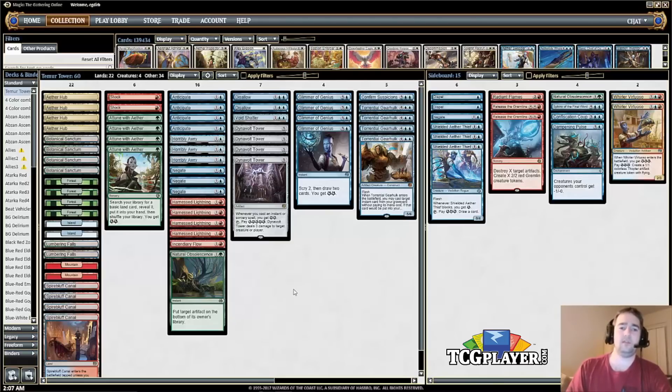There's a mix of Disallow and Void Shatter — sometimes you really want the exile counter spell, other times being able to counter a triggered ability like a planeswalker ultimate is important, which is where Disallow shines. Then we've got four Glimmer of Genius — the best card draw in the deck. You never want to sideboard them out: you get energy, you draw cards, you Scry. It's everything you want out of a card draw effect in this deck.